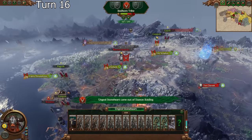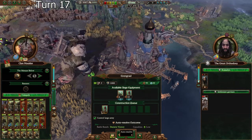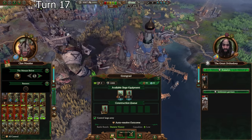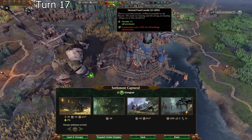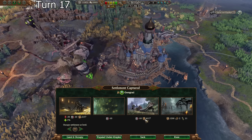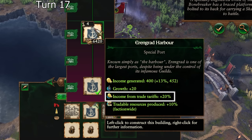This region is dogshit — it's getting me like a cumulative 600 gold across three settlements. So I'm not overly concerned if Throt takes it. Let's see if we can auto-resolve this — I should be able to, for sure. Can I get you a rank 3? I can. Don't even go below normal food levels, once again. Faction-wide tradable resources production and income from trade tariffs.